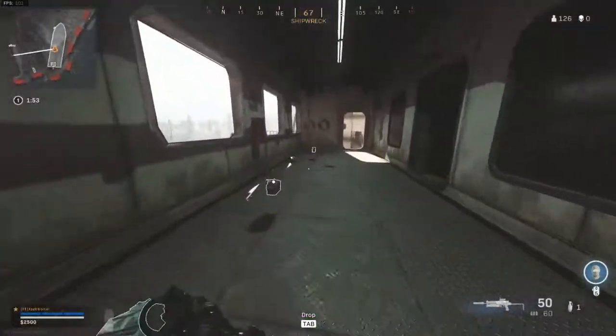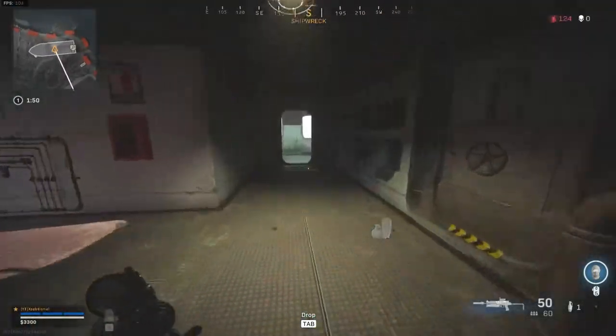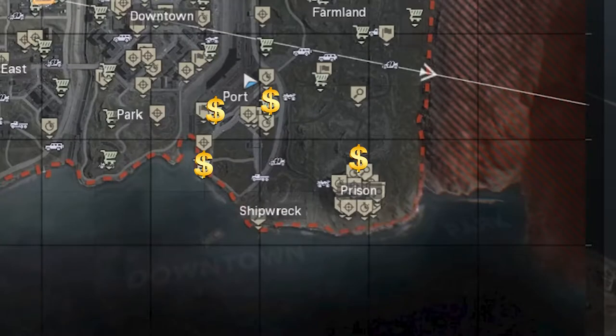Whenever you have enough cash — I would say 10k is enough — go to one of the buy stations. They won't always spawn there but those are the possible locations. Go get your loadout and you are ready to go.